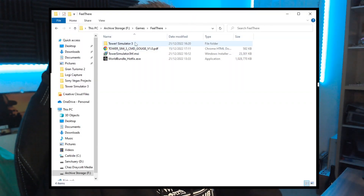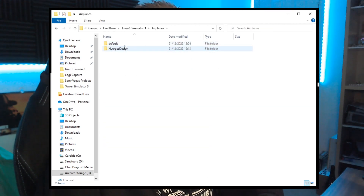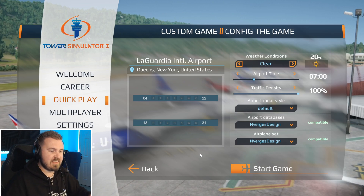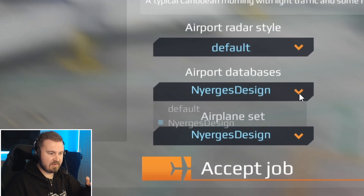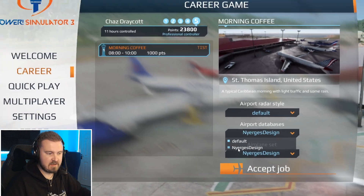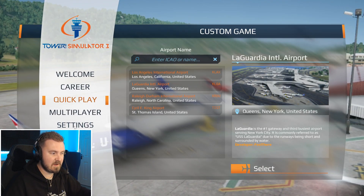I'll probably put a screenshot or a mini video of how it should look. Another thing is activating them. You go into Quick Play — and even in Career as well — you can have the databases here so you can cycle through whichever ones you have installed. A lot of people tend to look for them in Add-ons as it used to be, but they don't show up in there. So if you're not seeing them there, don't worry, you've not done anything wrong.